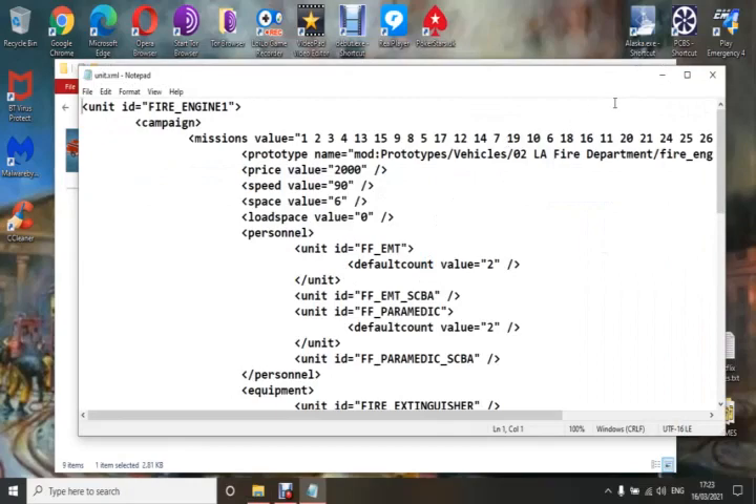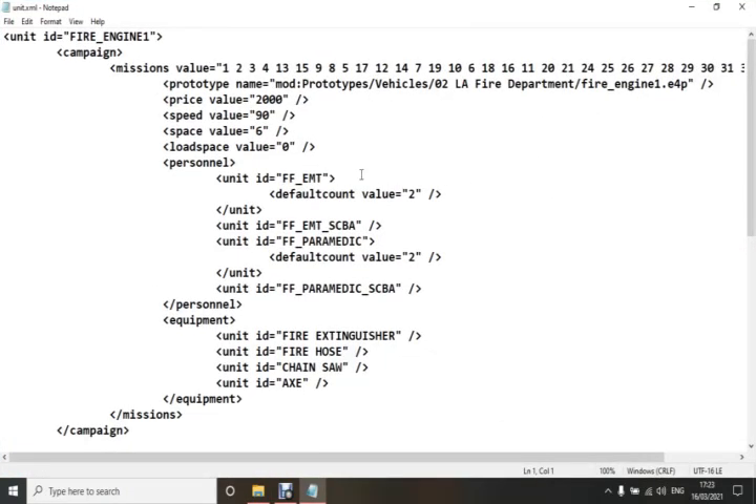This file determines how that vehicle works. In the campaign missions, the vehicle will be available in all missions at the top. The 'price' value of that vehicle is set — for example 2000 — so if you didn't want to pay that much you could set it down to say 20, and that's all it's going to cost you, saving your money.